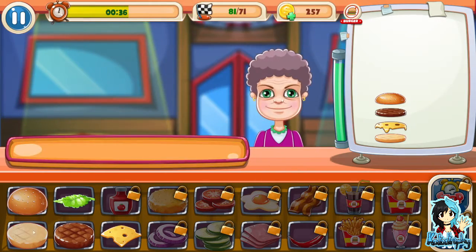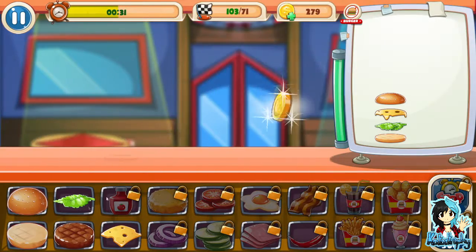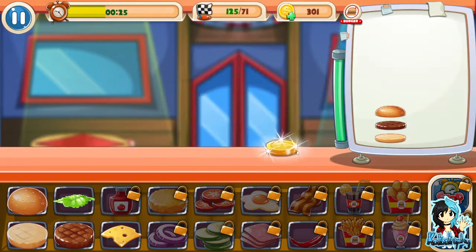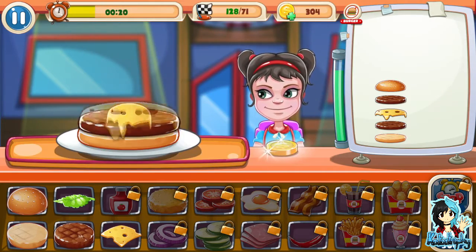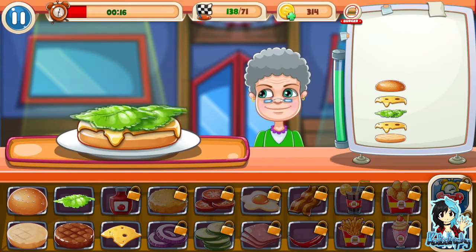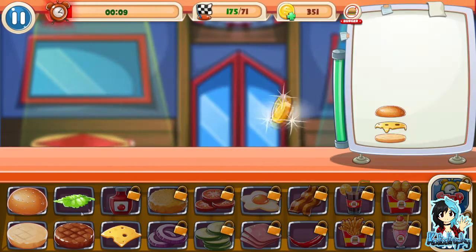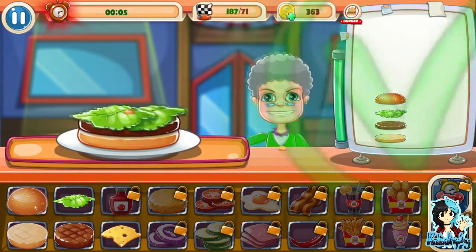I'm guessing it gets faster as time goes on. Look at all these ingredients you can unlock. Who just wants a lettuce burger? Who? Point me to these people so I can correct them. At least have some cheese with it, or some sauce. A vegan would like a lettuce burger? I'm practicing veganism myself — by practicing I mean I just try to eat healthy when I can. That was just a sandwich.